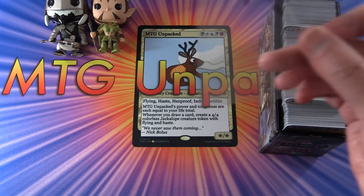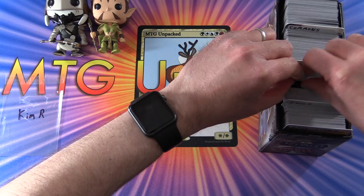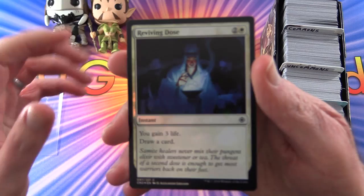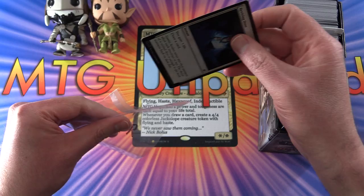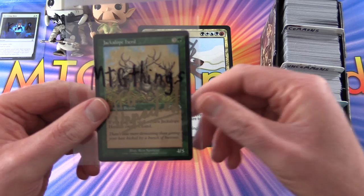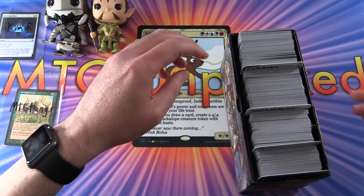The first patron up is Kim R. She's at the $6 tier, and for a limited time we're doing the extra foil, so she'll get a pack opened sometime in the next week or two. Her bonus foil is a Reviving Dose — an instant for 3, you gain 3 life and draw a card. Pretty cool foiling on that one. Thank you for being a patron, Kim. And the newest patron is MTG Things, who gets the signed MTG Unpacked Jackalope Herd card for his first month.